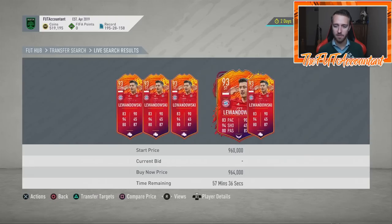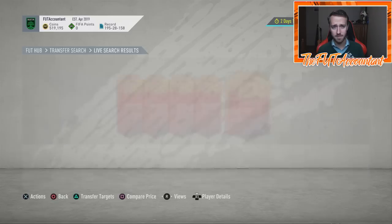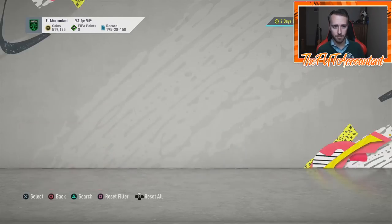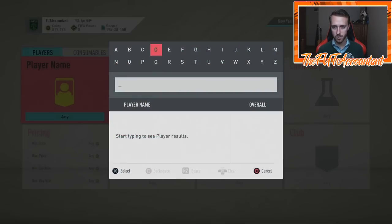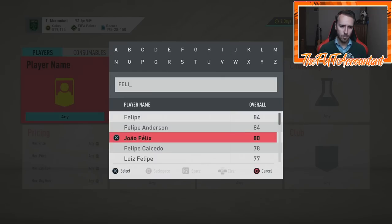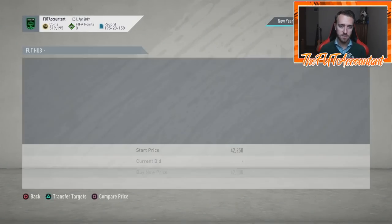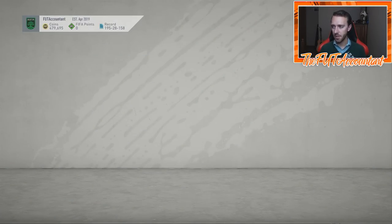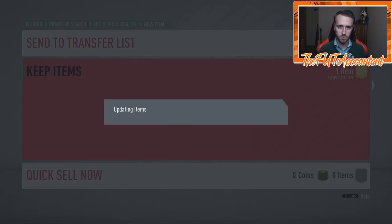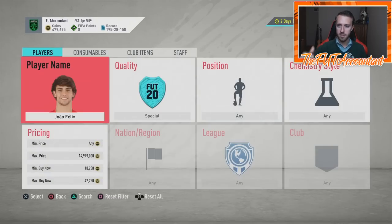If you bought Lewandowski at 800k or below, you're making solid profit — take the money and go again. You're liquid and ready for Future Stars. Same thing with Ilicic and Mertens — take the money beforehand. One slight investment tip: Joao Felix Ones to Watch is interesting at 39-40k right now. I'm going to pick one up under 40k and chuck it on my transfer list — not something to go crazy on, just one.